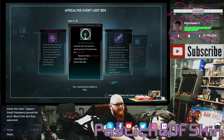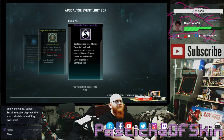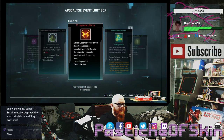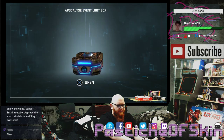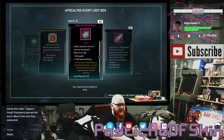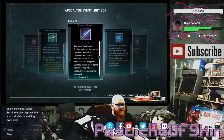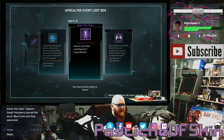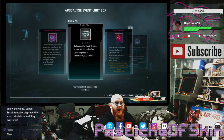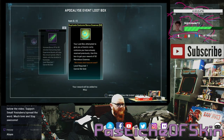Box twenty-three: 4 Marvelous Essence, small character experience token for She-Hulk, currency boost, duplicate costume, bonus essence of 15, large character experience token for Captain America, and an ultimate fire upgrade. Box twenty-four: 10 Marvelous Essence, 4 Marvelous Essence, small character experience token for the Hulk, 10 legendary marks, 10 unstable molecules, and Deadpool showoff. Box twenty-five: 2 eternity splendors, 4 Marvelous Essence, loaded credit chest, large character experience token, 20 relics of Subterranean, 2 shield supply boosts. Box twenty-six: 4 Marvelous Essence, energized particles, currency boost, duplicate costume, bonus essence of 15, Spider-Man cheer, and ultimate power upgrade. Box twenty-seven: 4 Marvelous Essence, shitty credit chest, 10 relics of Xandar, random hero ultimate gift, 2 experience boosts, duplicate costume, bonus essence of 50.